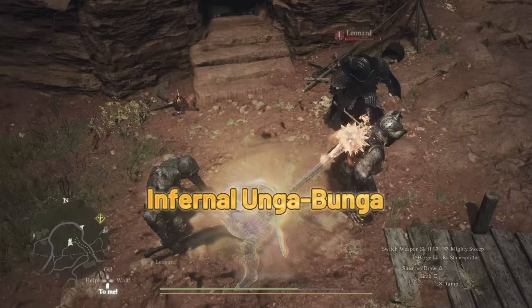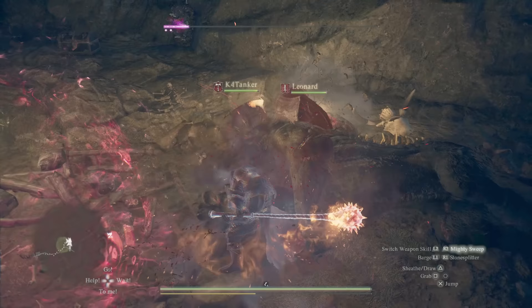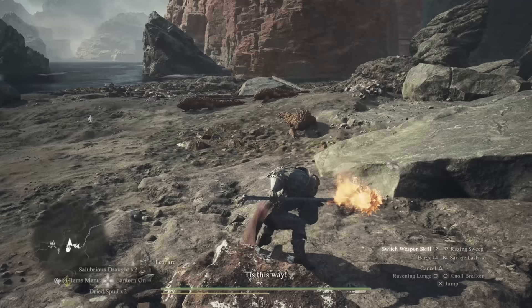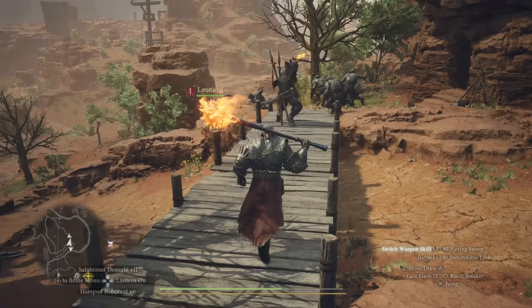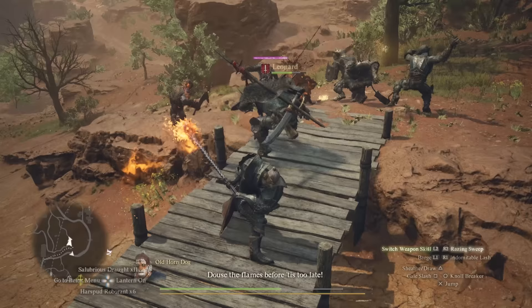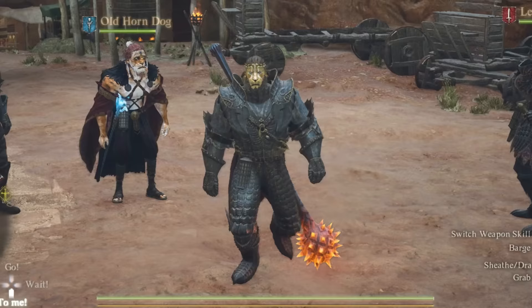Even ignoring the whopping 150% fire damage, its straight attack power is one of the highest the warrior can wield. So it's got the damage and the drip to go with it — a deadly combination. The blazing heat emanating from the top of this hammer is the cherry on top for any badass warrior build.